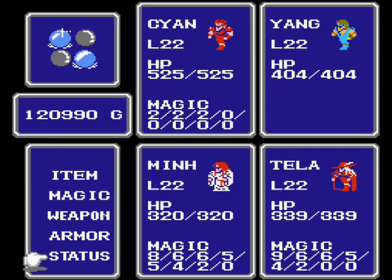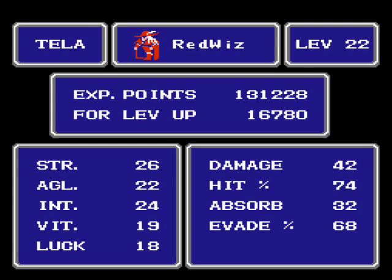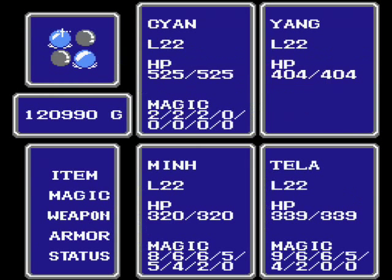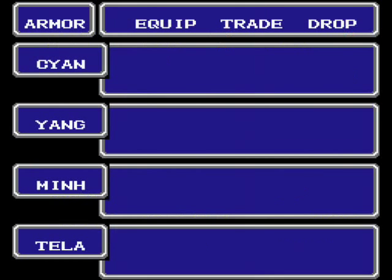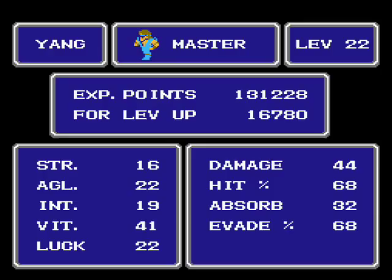You'll notice his Absorb has been set to 22, even though it really should be 32. The reason for that is it's another bug. When the Master is equipped with armor and he gains a level, it'll set his Absorb equal to his level. So what you've got to do is just visit the armor sub-screen — it'll check again and his Absorb will equal his equipped armor. You could actually abuse that bug to, say, equip a ribbon at the end of the game, then gain a level. You'll still get the status protection from the ribbon, but you'll have his natural Absorb as though he were unequipped. So that's something to keep in mind if you decide to max out your levels.